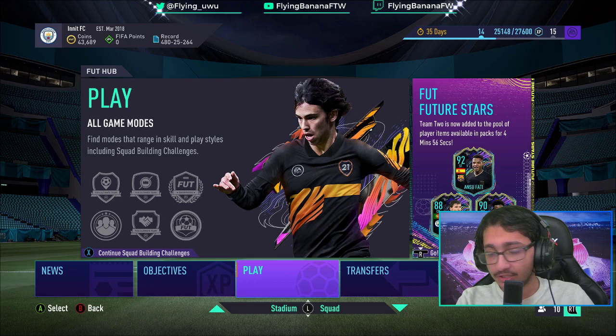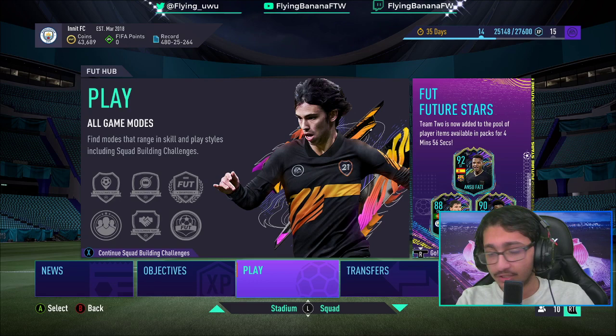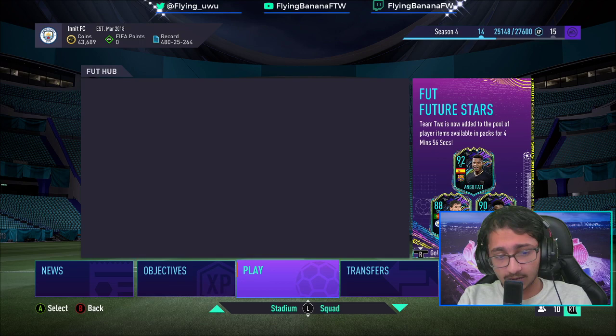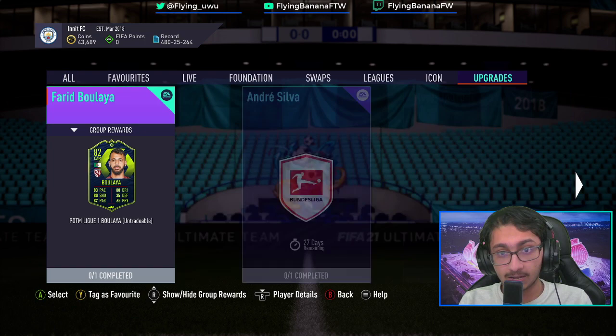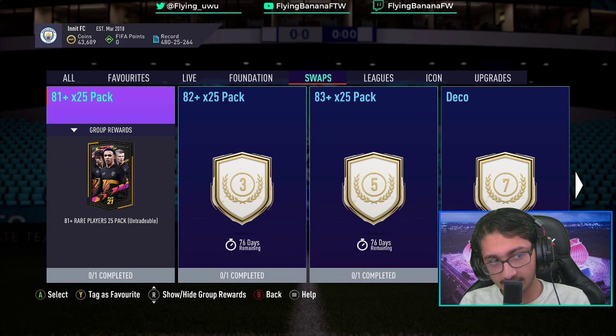In five seconds we should have the new season. Yeah, I'm loaded up. Let's have a look. Squad battles, squad building challenges. So we've got 81 plus for 25 tokens, 82 plus for 25, and 83 plus for 25. We'll save these for later.